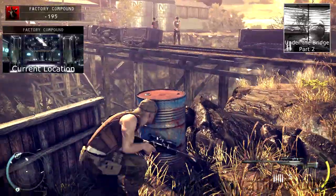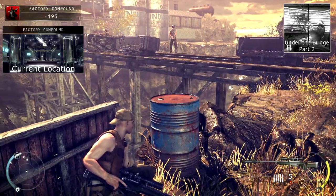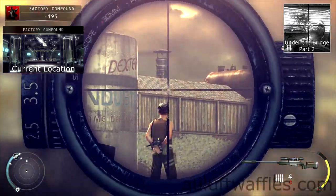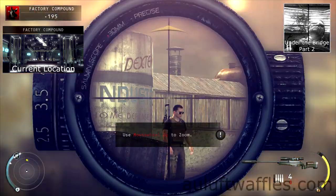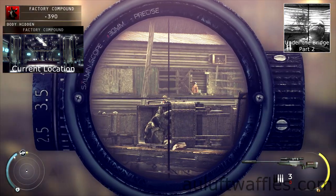For under the bridge part two, you are required to do the same thing except for all three guards on the bridge. Get the first guard done in the same way, except wait until the guard near him has gone off towards the middle of the bridge. Then shoot the guard that comes to investigate, and then the guard on the far side of the bridge.